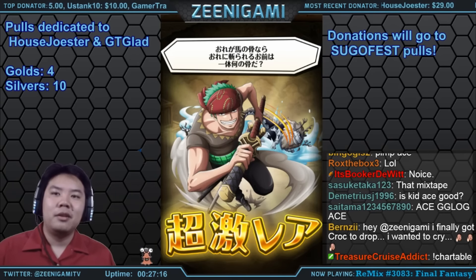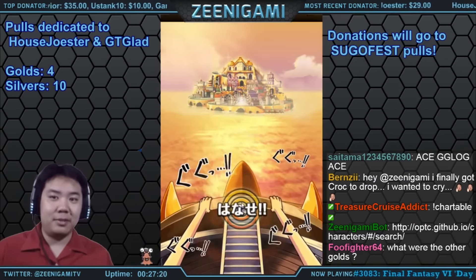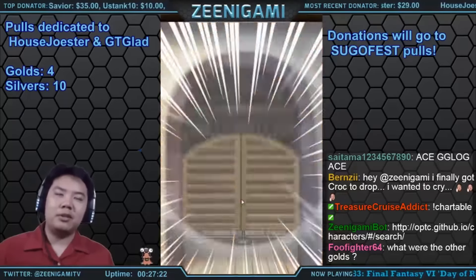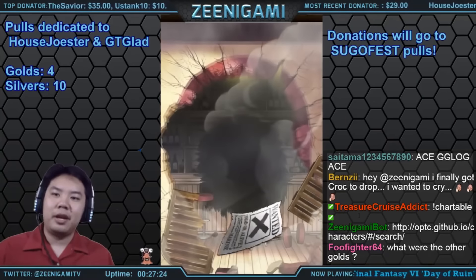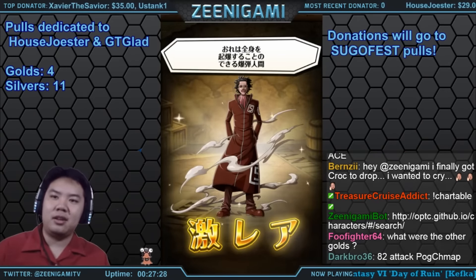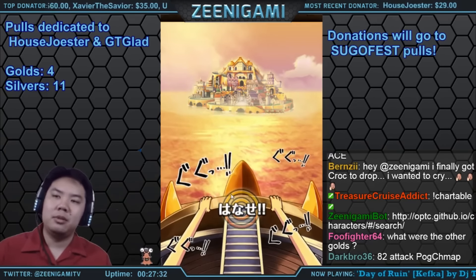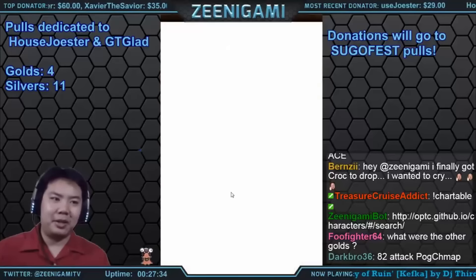And Zoro — strong war Zoro! The golds are catching up now. We got Moria, Caesar, and secret Bond Clay. That's good.